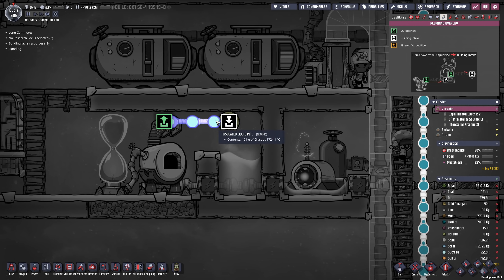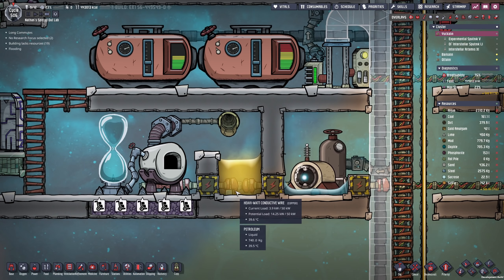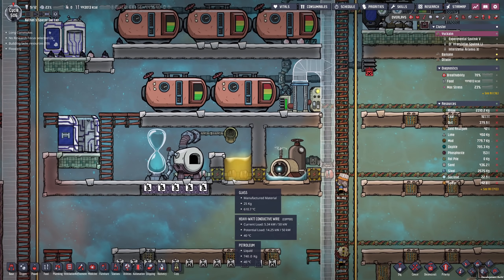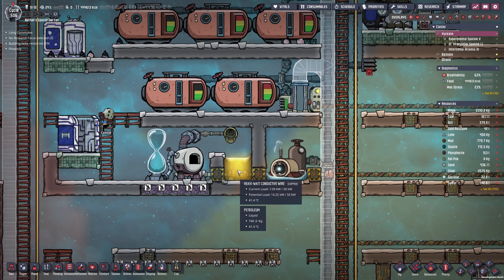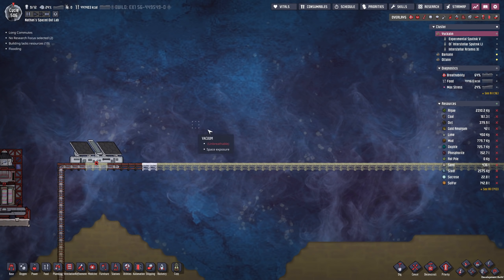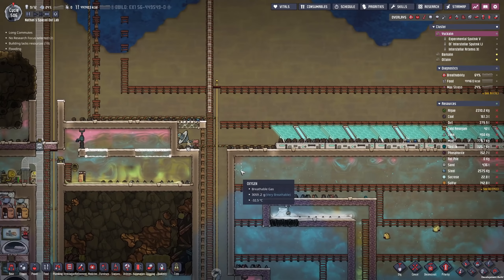1,735 degrees and right here it's only lost about 10 degrees — that is perfect. The pipes are not breaking and we are ending up with glass. It is going to heat up the petroleum, but only very slowly. We only have to do this in bursts, right? We don't have to craft glass forever. So that is going to be mighty useful once we start setting up this solar panel array — and it's hopefully going to be glorious.